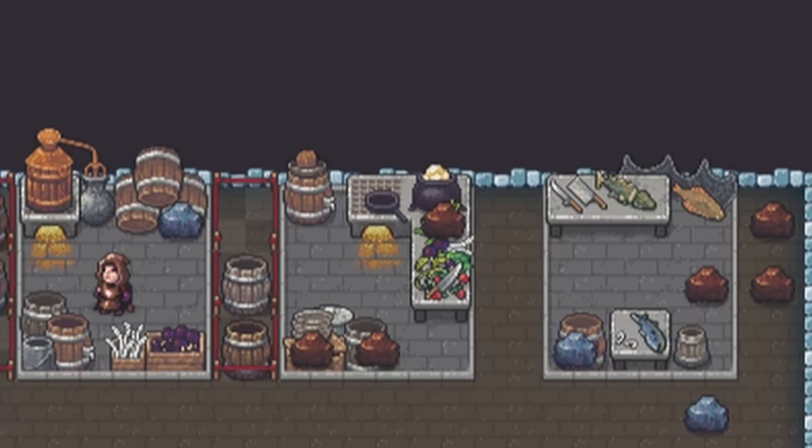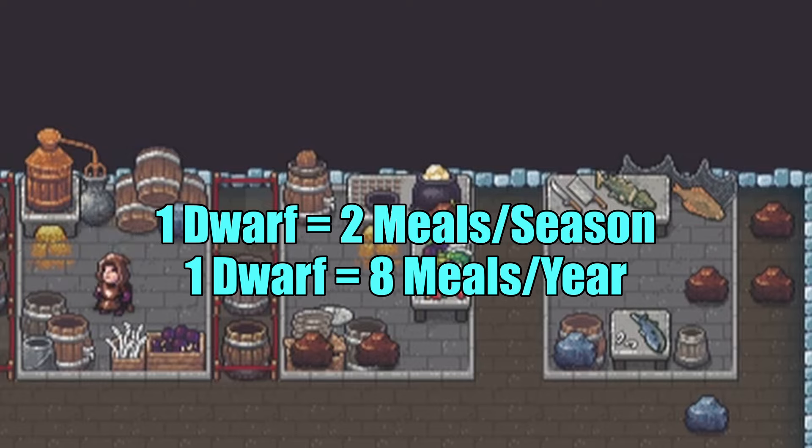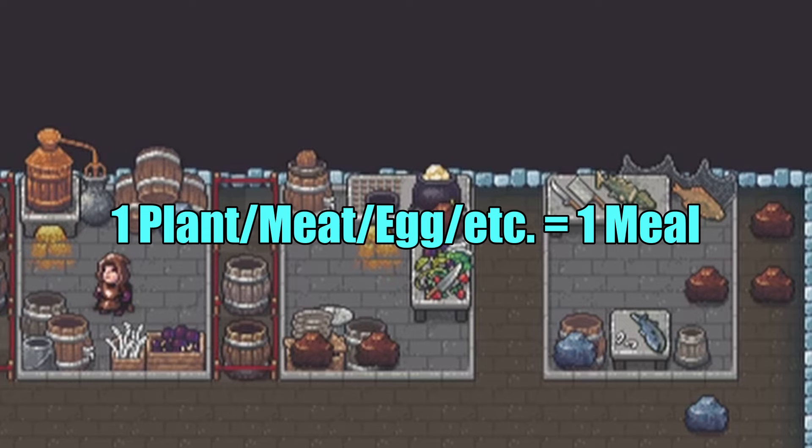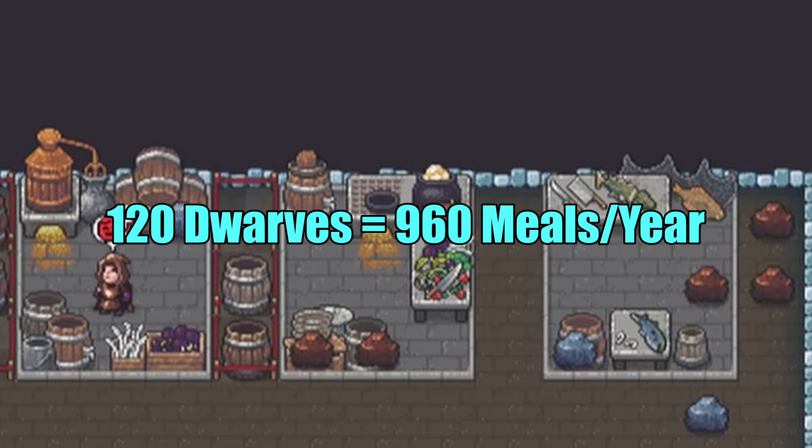Calculating our fort's food need is very similar to calculating our booze need. Dwarves will eat 2 units of food per season or 8 units per year. Unfortunately, unlike brewing, cooking 1 unit of ingredients will only yield 1 unit of product. Assuming a fort of 120 dwarves, we need around 960 prepared meals per year.